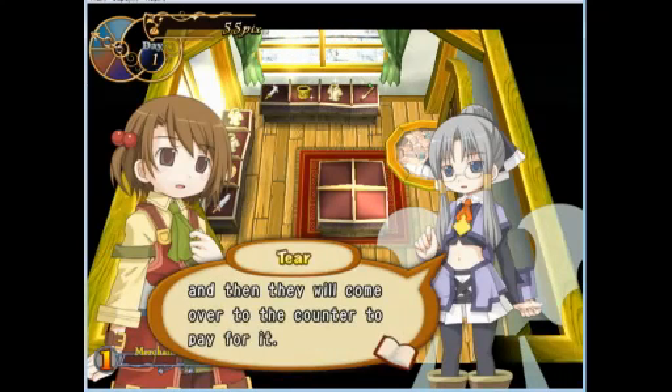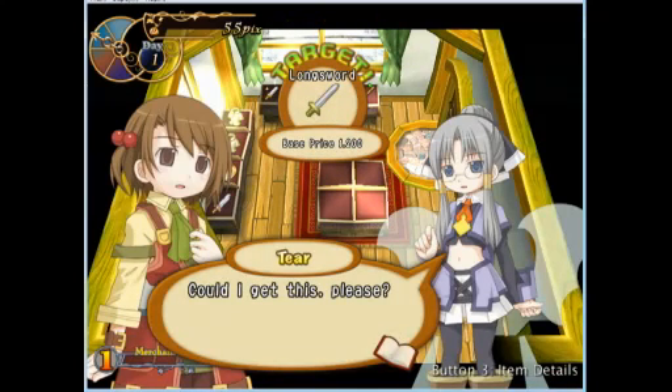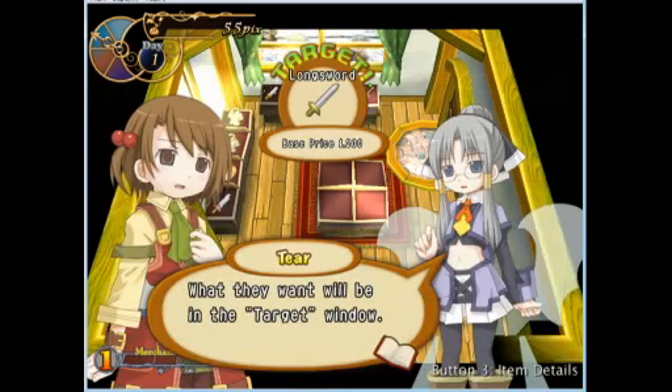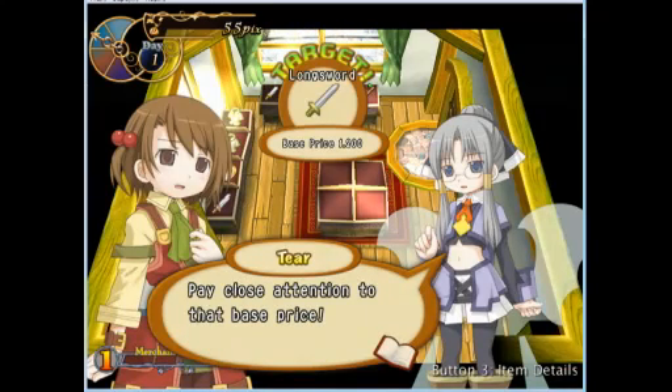They're gonna pay once, and they'll go to the counter. Here, I'll pretend to buy stuff. Oh, I don't even have one of those. Where'd you get that? Can you give that to me? I want it. Is that her weapon? Is she gonna stab me if I mess up?